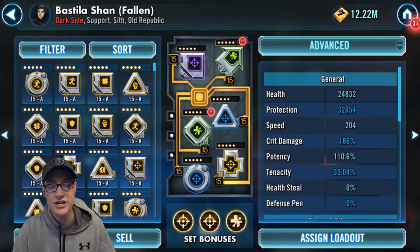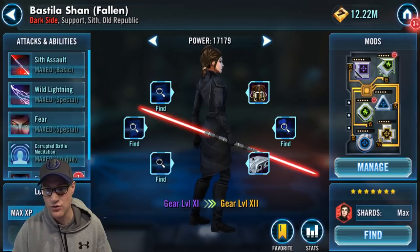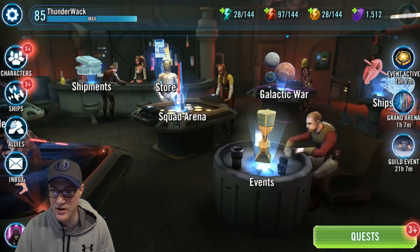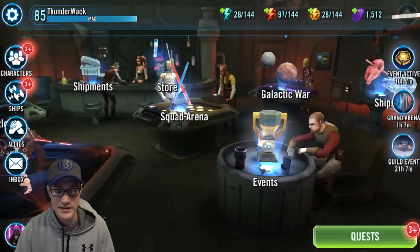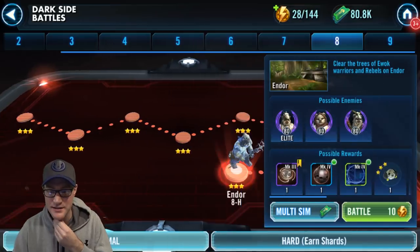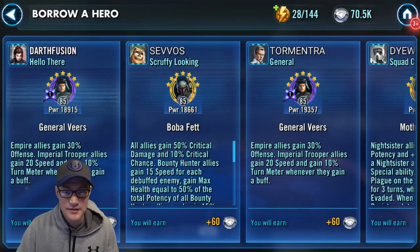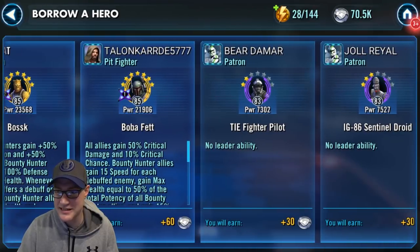We're going to bring her into battle now. I have her at gear 11, as you saw. Let's go into a dark side battle — we'll go node 8, hard mode. I actually don't want any ally help, so we'll just take this guy right here.